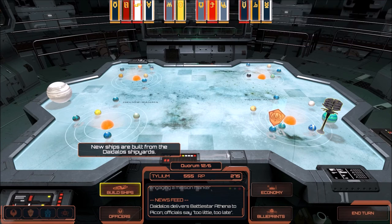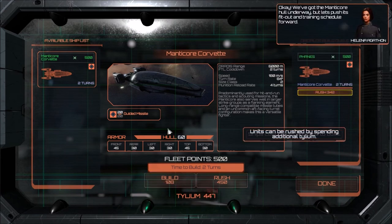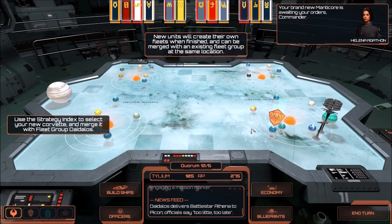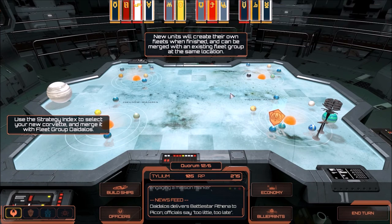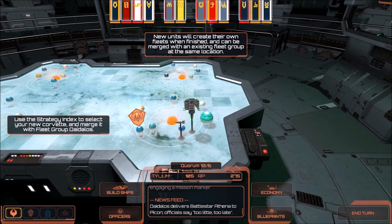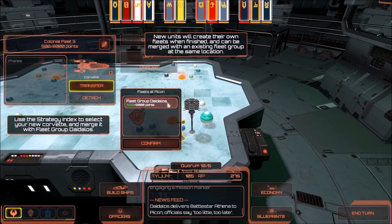As we progress into the game, more things start to open up — we've now got shipbuilding to worry about. We can only build one ship right now, the Manticore Corvette, and I'm only building it because I have to. We've got the Manticore hull underway, but let's push its fit out and training schedule forward. New fleets will create their own fleets when finished and can be merged with an existing fleet group at the same location. So we can transfer that new Manticore Corvette to the fleet group Daedalus.